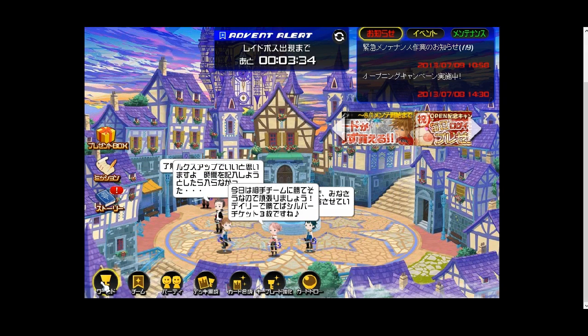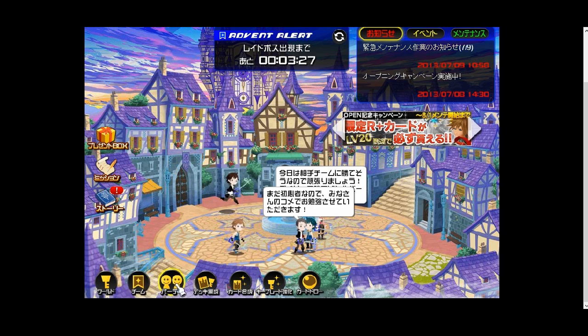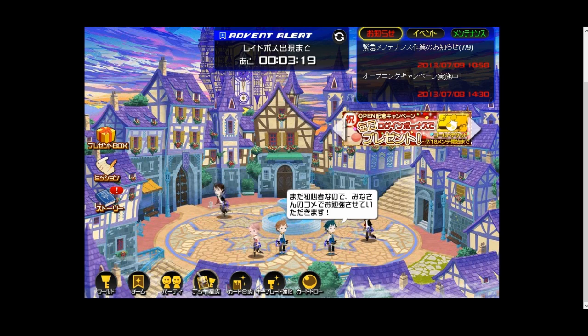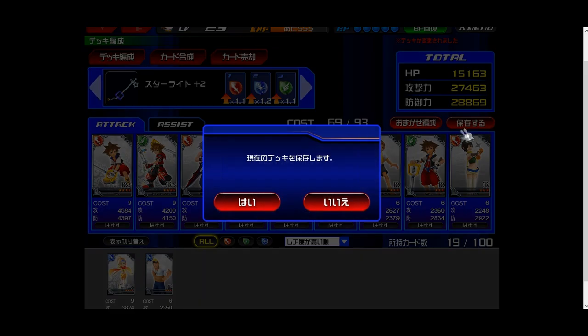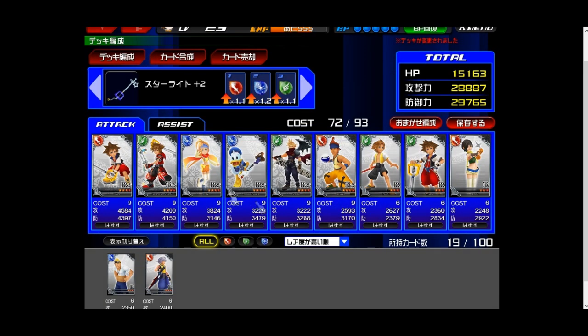Now we're going to the bottom buttons. This one takes you to your world selection screen. This one takes you to your encounter. This one takes you to your party member button, which shows you who's in your party at all times. These four are the most important. This is your deck edit screen — your deck edit is fairly simple, it may look confusing but it's actually simple. You have your nine cards in your deck. This button optimizes them by power automatically. If you need a card, just click it, then click save and it'll be in your deck.